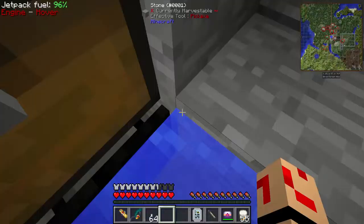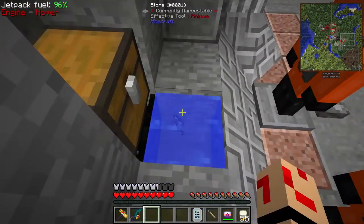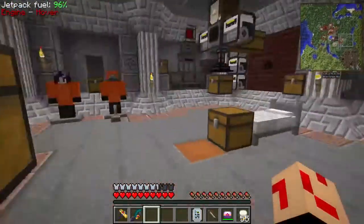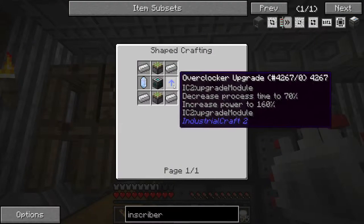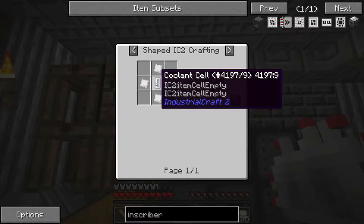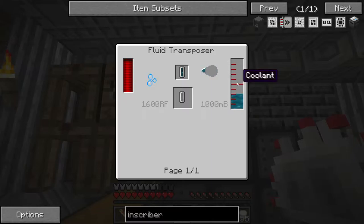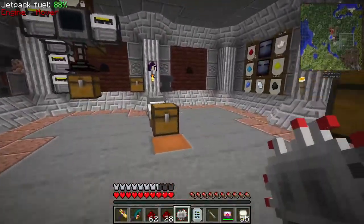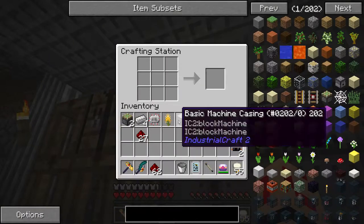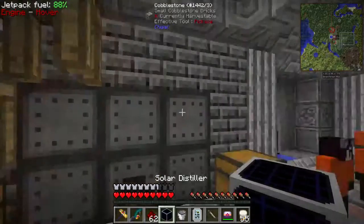I'll just leave them to run — they take a few hours. You'll notice they have a percentage; that percentage isn't complete yet. So next of all, we need overclocker upgrades. We need 10K coolant cells. Looking at coolant cells, we need to get this thing called coolant. The next step is to make ourselves a solar distiller. We want to put this in here followed by this, and this will create a solar distiller. This is to create distilled water.